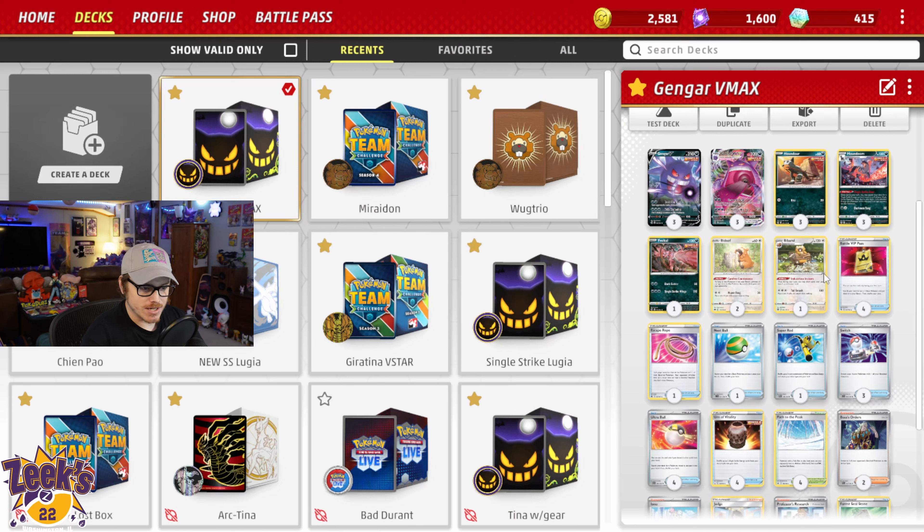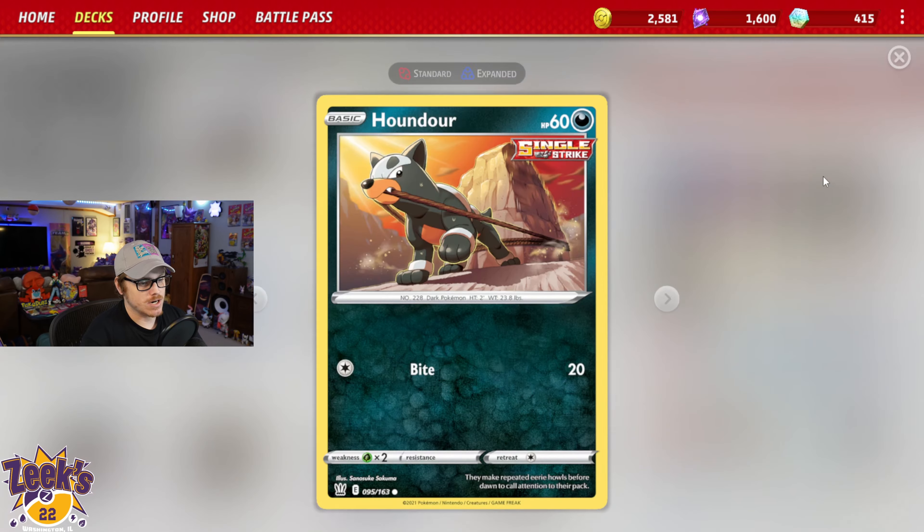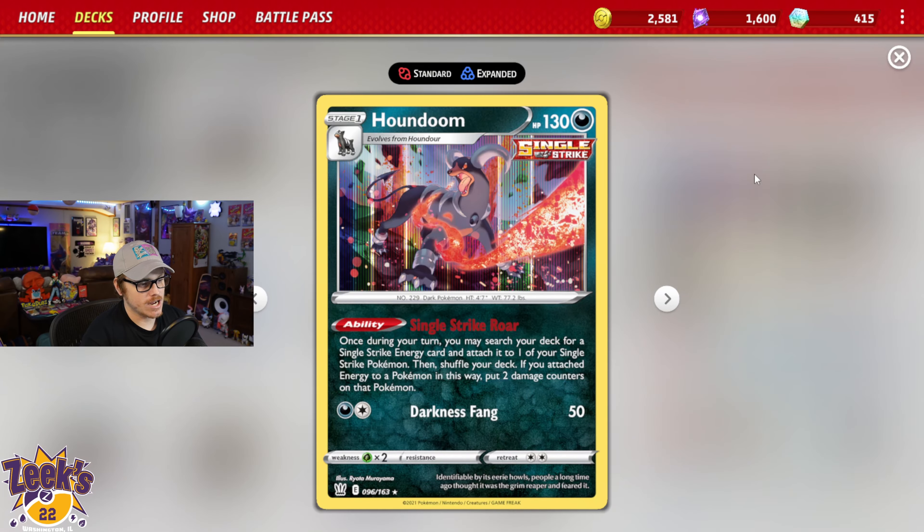You don't see any Arceus or Lugia in here, so you might be wondering how we're going to be accelerating these energy. That's where Houndour and eventually Houndoom come in. It's got the Single Strike Roar ability — once during your turn, you may search your deck for a Single Strike Energy and attach it to one of your Single Strike Pokemon, then shuffle your deck. If you attach the energy to a Pokemon in this way, put two damage counters on that Pokemon. So you can stack the Houndoom's Single Strike Roar ability.